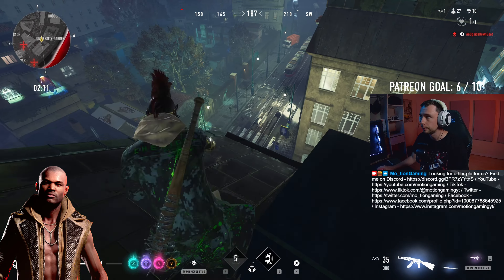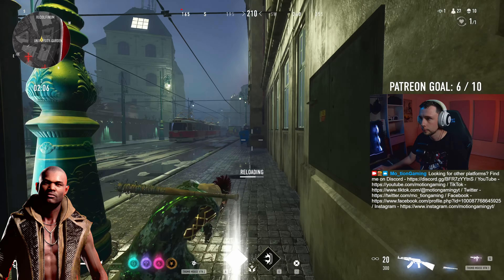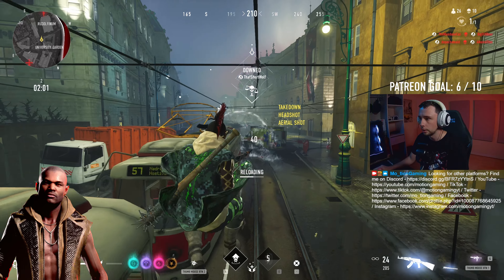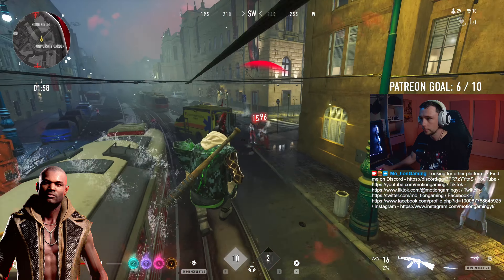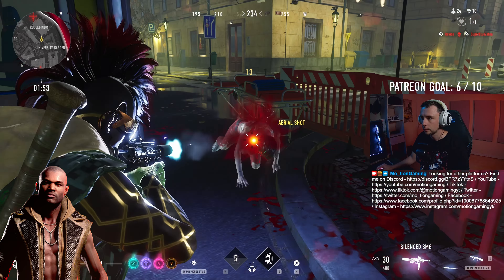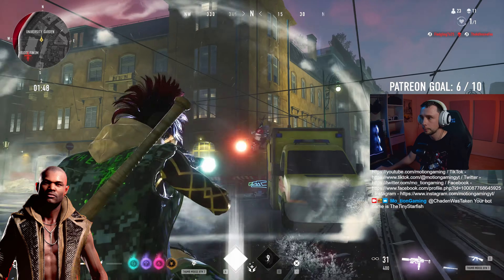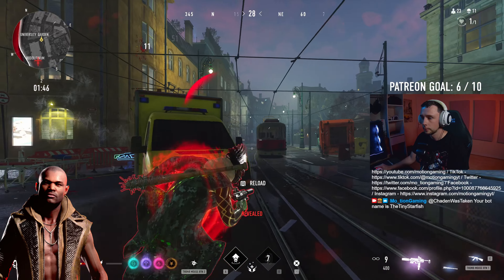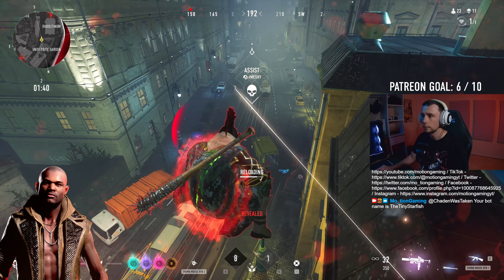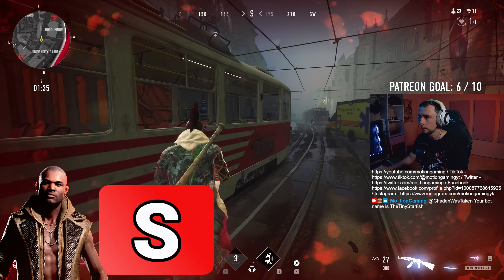Brute has seen some major buffs to their Shockwave Punch since our last tier list, which only improves his already amazing ability strength. The Shockwave Punch is a great counter to many other archetypes and remains one of the most versatile abilities in the game. Brute's movement potential remains a solid option, allowing you to aggressively push enemies or easily reposition in a fight to get your passive healing working and increase your survivability overall. Brute is a fairly easy archetype to pick up but has a high skill ceiling, meaning that everyone can find value in their abilities, so I would rate Brute as an S tier archetype.